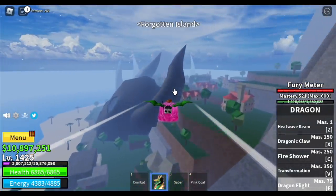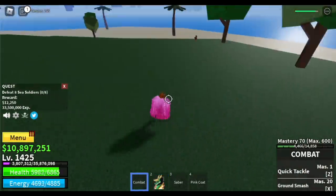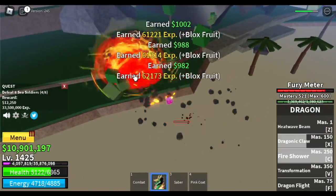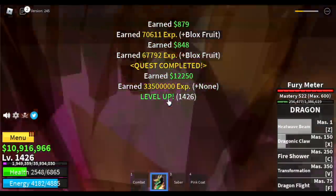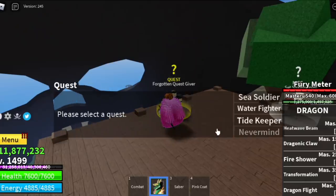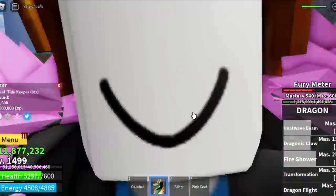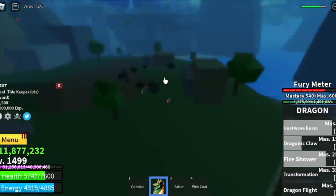For the last island, we have the Forgotten Island. We're gonna level up here until we reach level 1500, starting by defeating the Sea Soldiers. You need to defeat eight. This is not easy compared to the previous island — you need to use three sets of your skills just to defeat four. If you want to go back to the previous island to level up faster, go for it. But this is the last mob you're gonna farm until you reach 1500, because the next mob here is harder to defeat even with Observation Haki. At level 1475, you can start defeating the Tide Keeper.